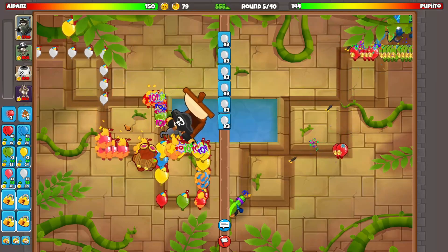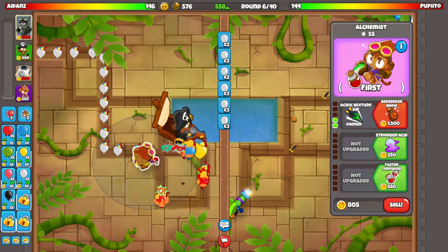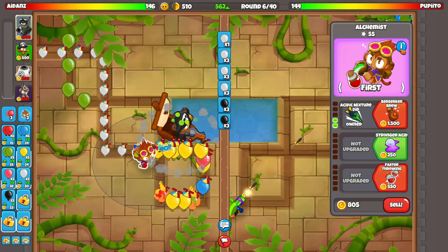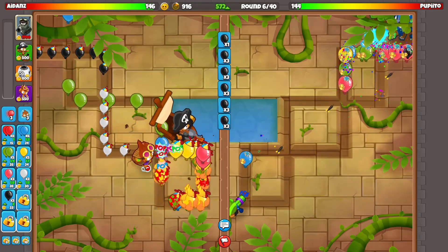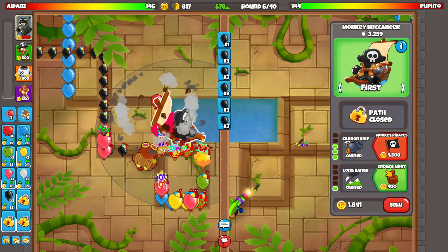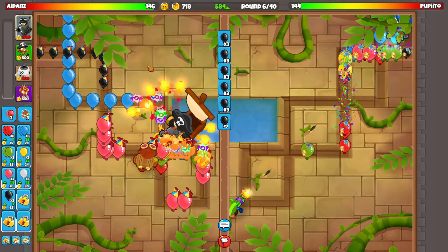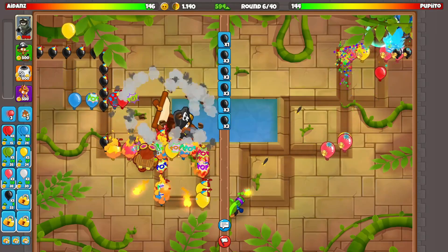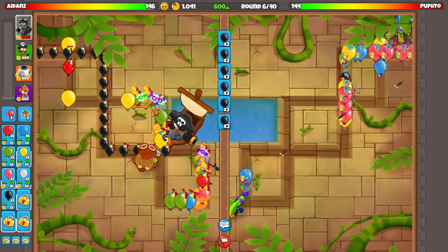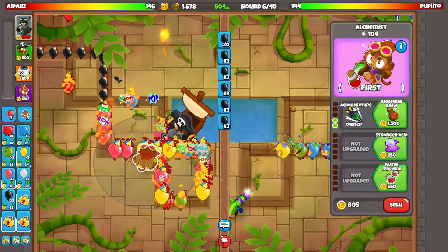Let's just send in some whites. We're leaking a few lives here, which is pretty unfortunate. We'll send blacks now. I really want this berserker brew - it gives some extra damage, attack speed, and range, which we don't really need range since we've got a lot here, but it's a good bonus. We're defending honestly pretty good right now. I think the alchemist is actually helping us out a good bit.